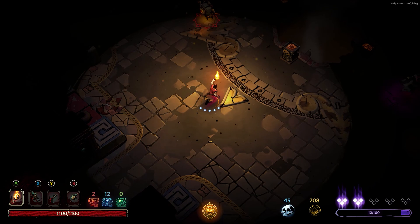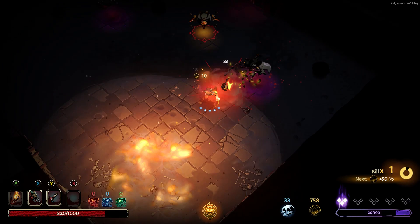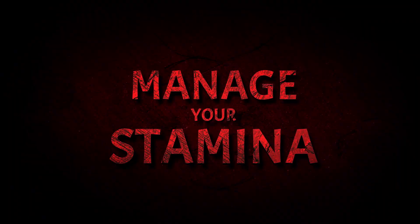Thankfully, the game offers you plenty of ways to illuminate your surroundings. You can light fire, torches, cobwebs, or even the enemies themselves. Remember that fighting in the dark will cause you to take more damage from every attack.